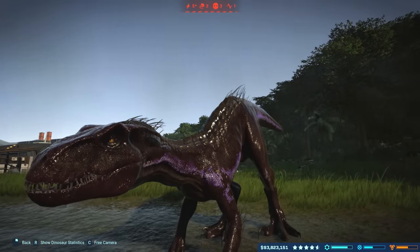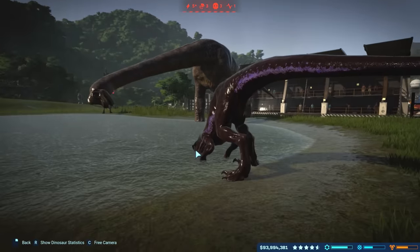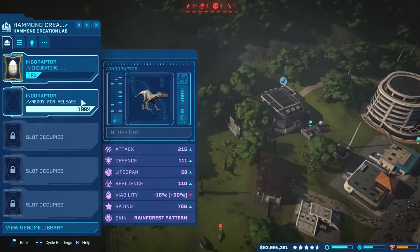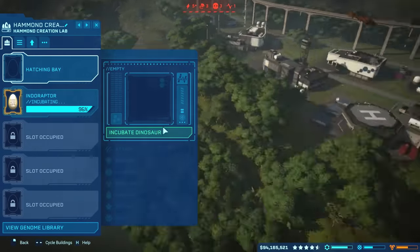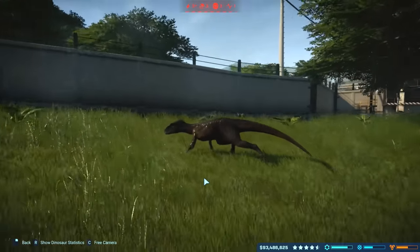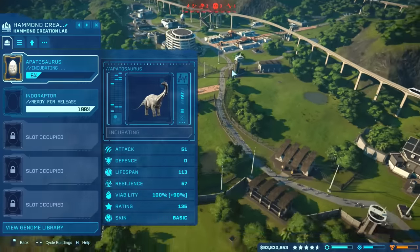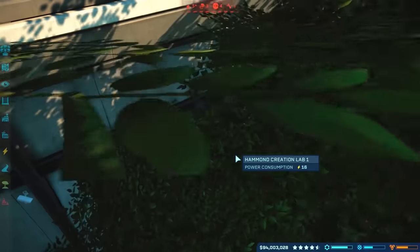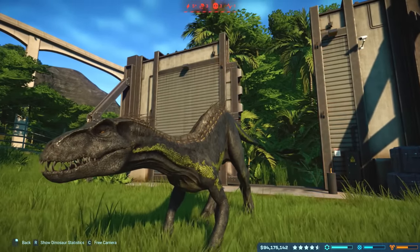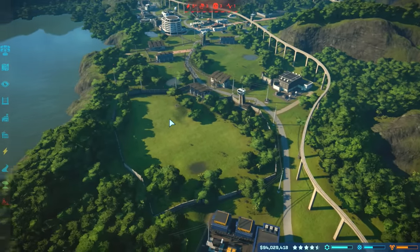We have another Indoraptor ready — incubating that one, and another is almost done. I'll put in an Apatosaurus. Once we release that Indoraptor, how does a regular Indoraptor look in the rain? It looks glorious — look at it there in the tall grass, isn't it cute? In comes the next Indoraptor from the Hammond Creation Lab. This one has a different skin — a green! Is that all the colorings? We'll have it face up against an Ankylosaur, Brachiosaur, or Camarasaurus.